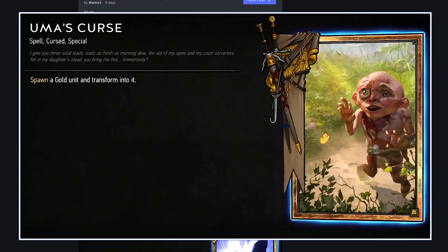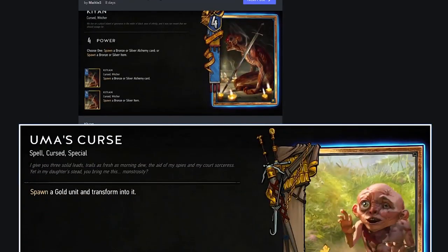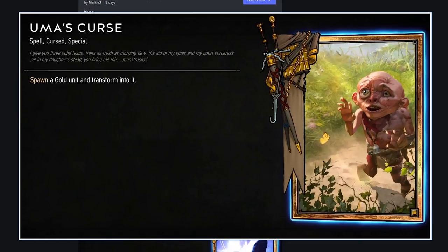Umu's Curse: spawn a gold unit and transform into it. It has to be a gold unit so it can't transform into a spell — which is probably why all these cards have minor gold bodies on them. So it's kind of like a Royal Decree except you get two of them, or like a Renew before it goes to the graveyard. I think this card could be exceptionally powerful on certain decks. Can you imagine getting three Woodland Spirits? This card seems crazy powerful.